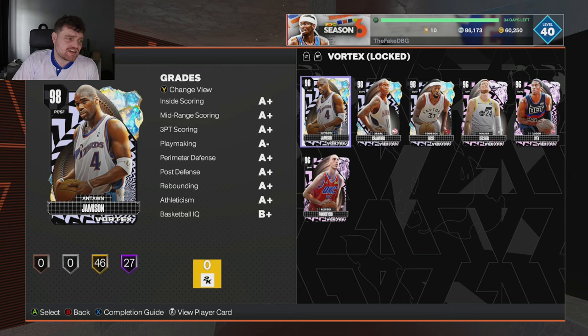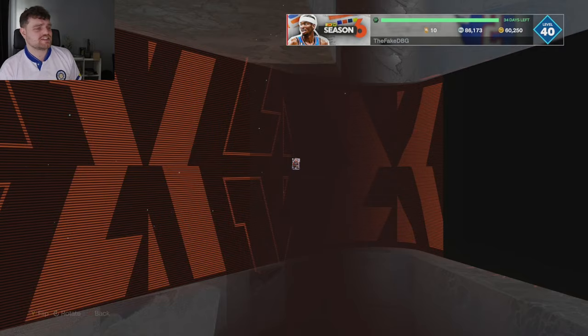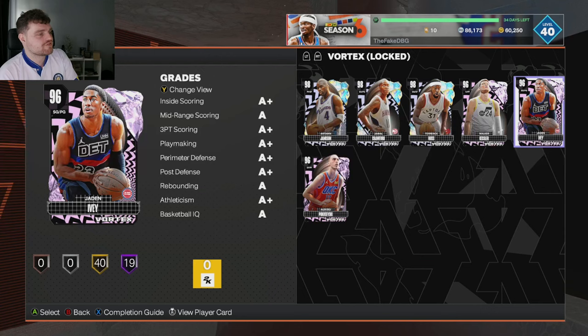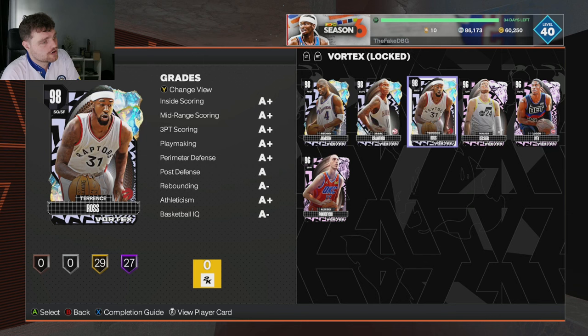Cards I have no interest in are like Antoine Jameson. Don't even consider picking up Jameson unless you're locking in for the dark matter. He's not good. And don't even consider picking up Jay and Ivy unless you're a Pistons fan or locking in for the dark matter. Those cards are there as fodder — about 170k fodder. But the other four cards are nice.